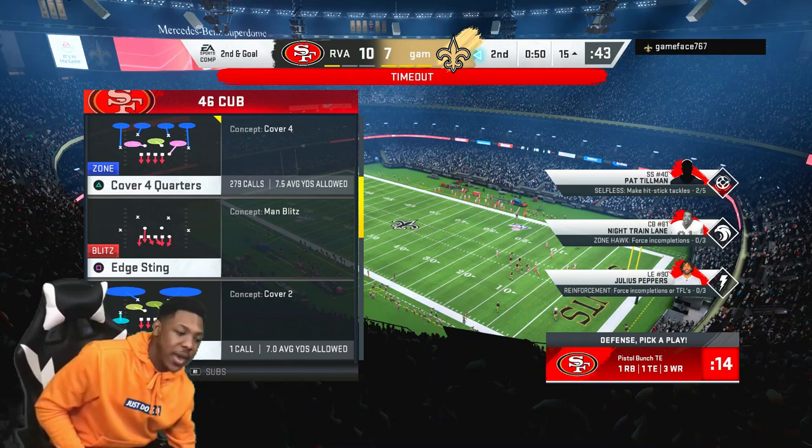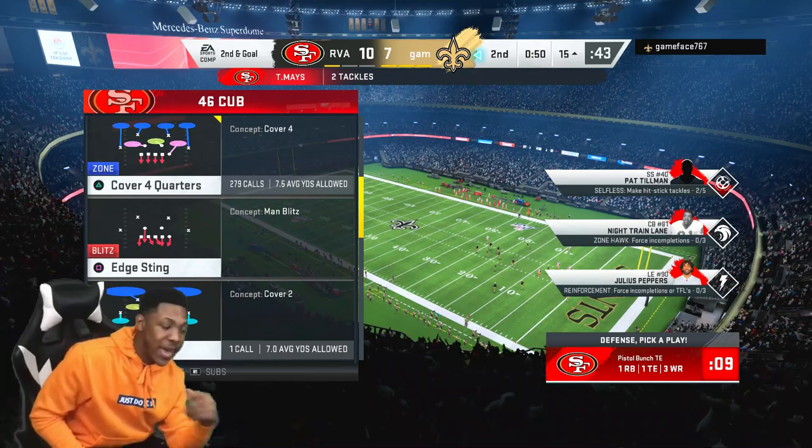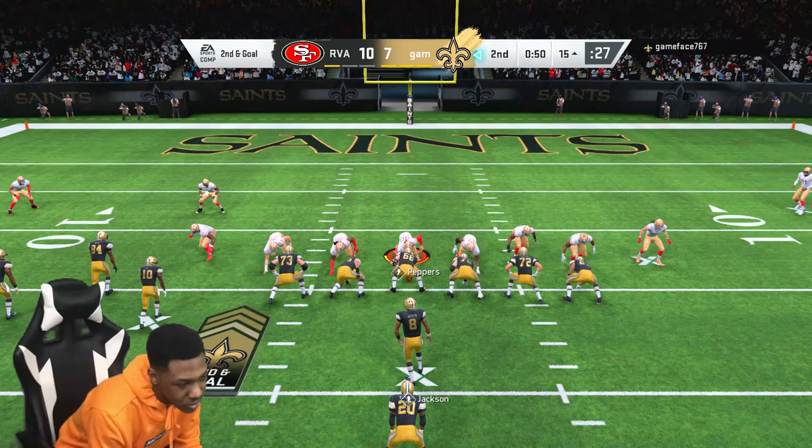As far as your outside linebackers and stuff, if you got speed right there, just put the fastest guy there. You don't have to be high overall. Khalil Mack got 91 speed, so he's solid. But there's guys out here that got it — I can put Ray Lewis right there. Ray Lewis got 94 speed. So just whoever you got on your team, man — that dude from the Redskins is nice too. That boy sweats. Yeah, it just depends.